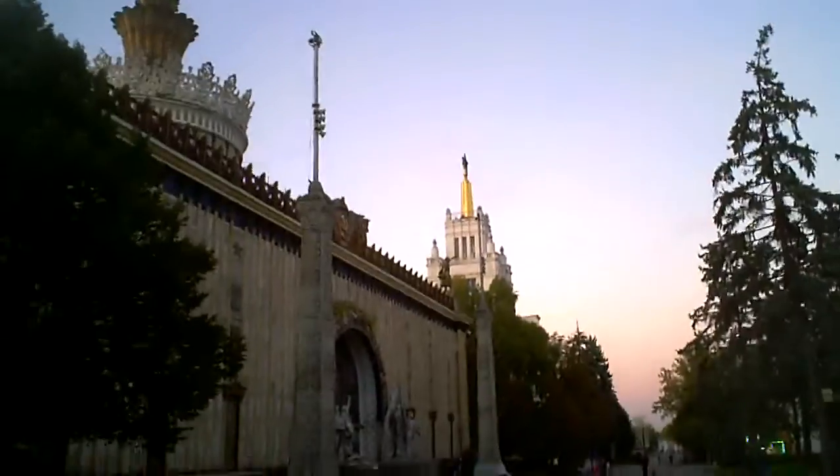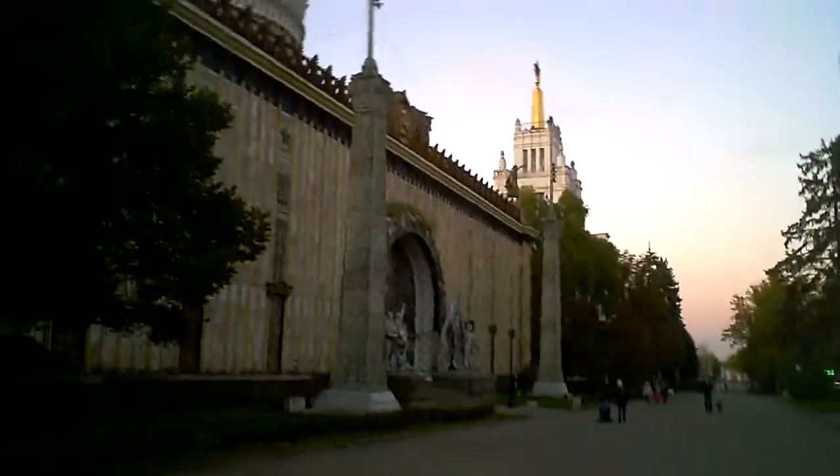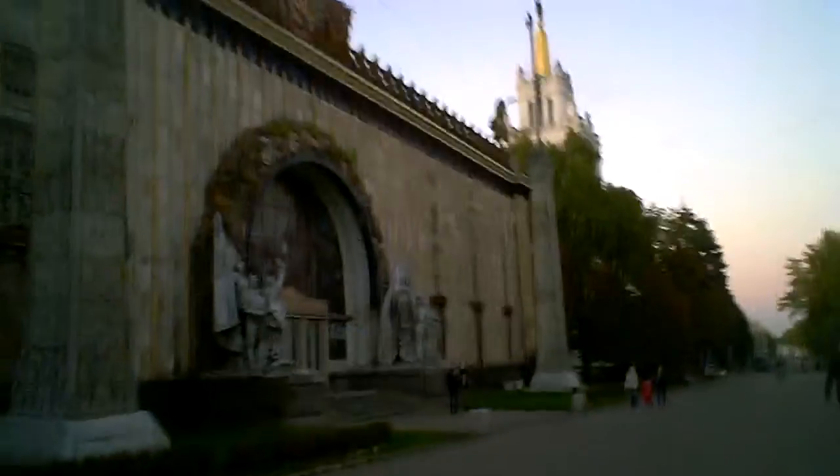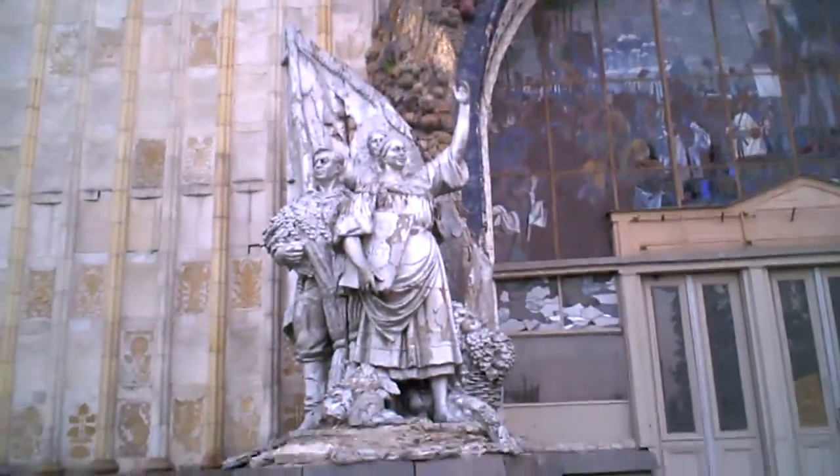Looks very ornate. A lot of these reflect old republics of the Soviet Union. This has a big ornate Soviet shield emblem over the arch. So maybe this actually represented one of the southern ones — maybe it's Kazakhstan, or Azerbaijan, one of these more Turkish-kind — but you've got these Soviet-style statuary outside. Pavilion number 58, anyway. Very ornate.